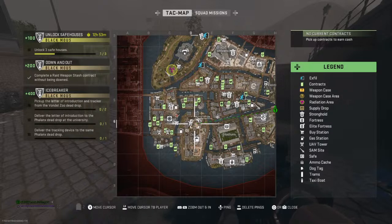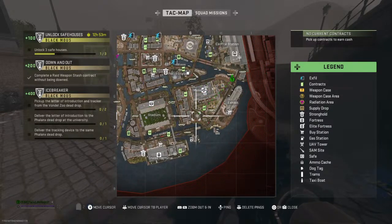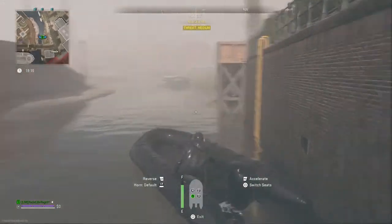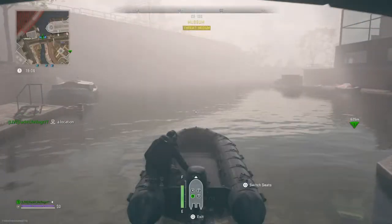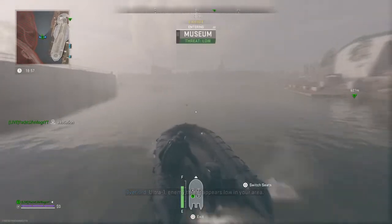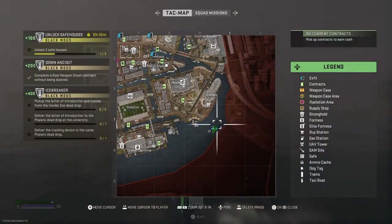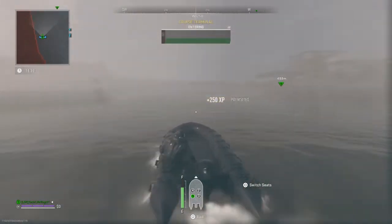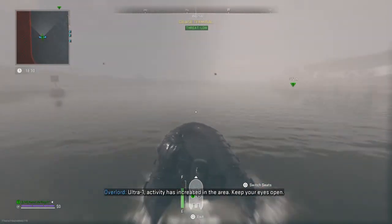I don't know what to do. Ultra-1, enemy threat is moderate near your location. Moving. Ultra-1, enemy threat appears low in your area. Ultra-1, activity has increased in the area. Keep your eyes open.